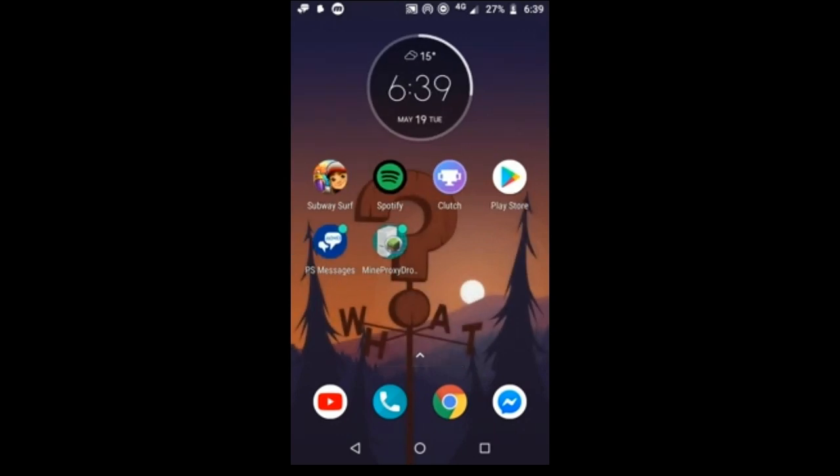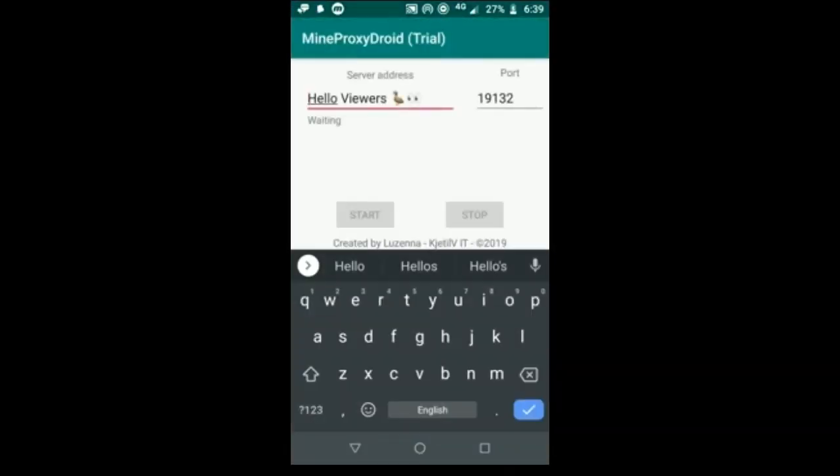Right now on my phone screen you can see me going into the Minecraft LAN Proxy trial version — the app we were just speaking about. You can see I've got my server address and port. I'm going to delete the port and the server address, then paste in the actual code you use to get unlimited time on any server.